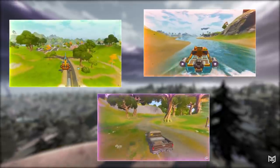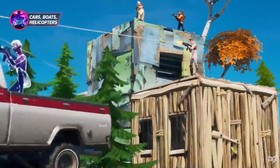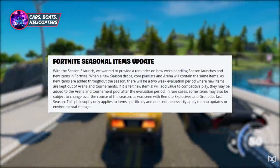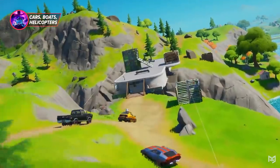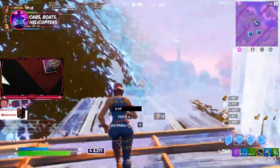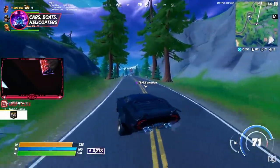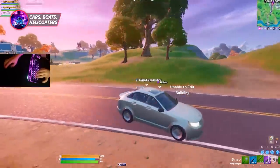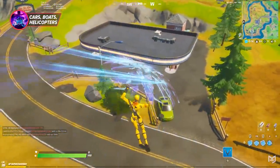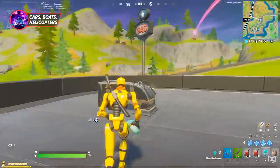The first step to mastering rotations is to understand all of the rotational items and vehicles available to you. In Season 3, cars were introduced — a completely new mechanic to Fortnite — and as a result, they were not included in Season 3 competitive modes and events. In Season 4, you will now find cars in a variety of different locations around the map. Although this won't impact late game rotations much, it's a very viable option while rotating mid and early game. Cars protect you from incoming enemy fire and allow for faster rotates over long distances, giving you a longer time to loot and fewer hits taken mid-game, which means more healing items in your inventory.